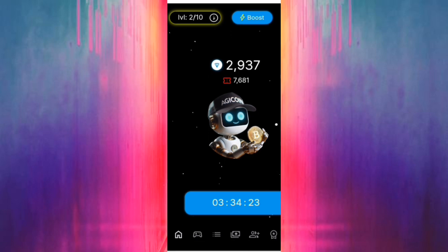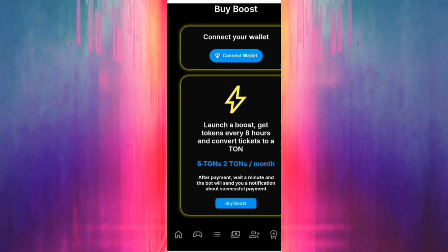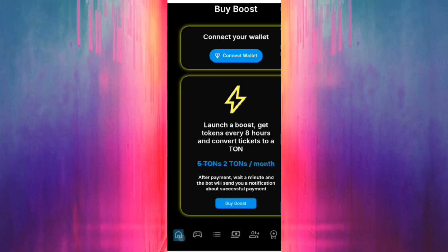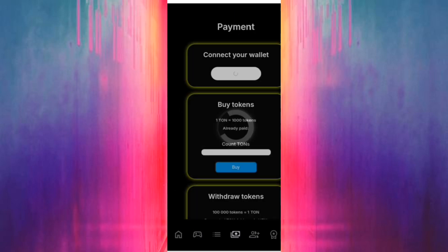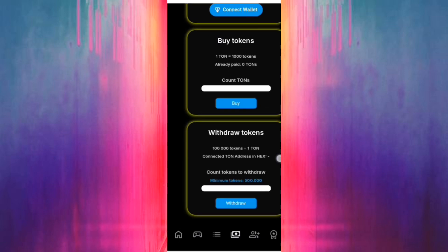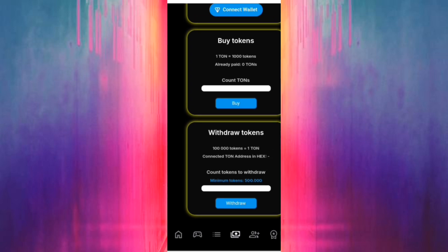You connect your wallet here to withdraw. You just connect your Telegram wallet or any wallet that you want — TON Keeper, MyTON Wallet, TON Keep — any one that you want. Your coins will be collected here. For withdrawal, 100,000 coins equals one TON. You can claim every seven hours or by playing games in the bot.